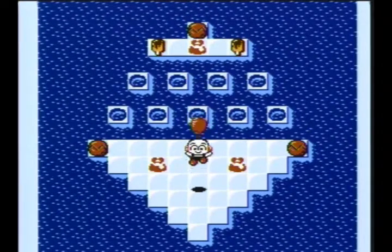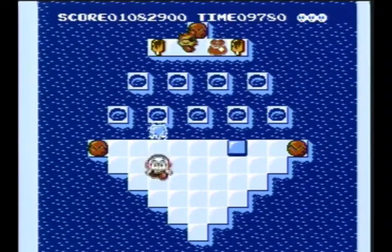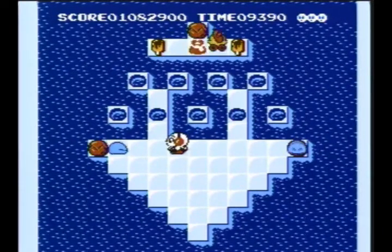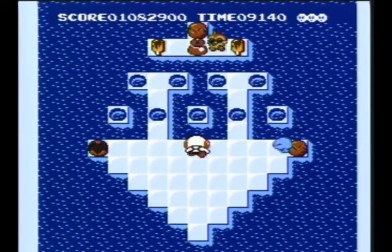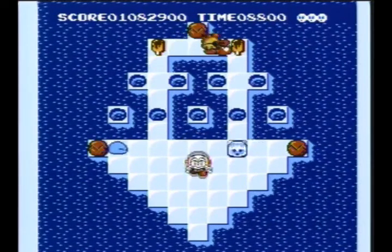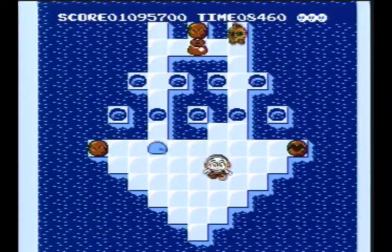Those blocks with the holes in them are a new challenge. Basically what they do is you can kick ice blocks across them, but you can't walk over them. So these blocks will leapfrog over it and go to the next free section. What we're going to have to do here is basically weave our way around these things, which isn't too complex. This is basically just introducing you to a bunch of elements that they're going to start grouping up on each other in the middle of the game.